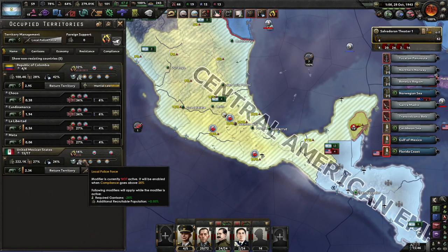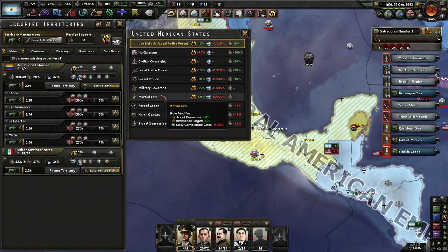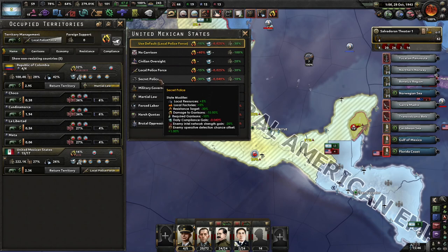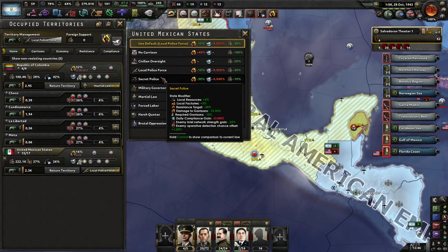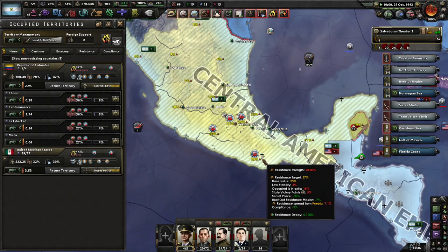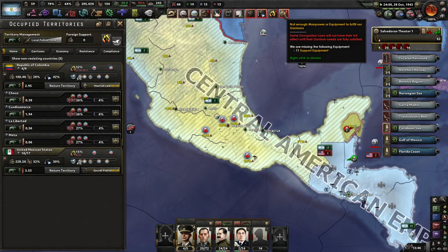And in Mexico, I'm going to put this up to secret police, I think, just to get the target down a bit. That doesn't mean we require more garrisons, but it does need more equipment.